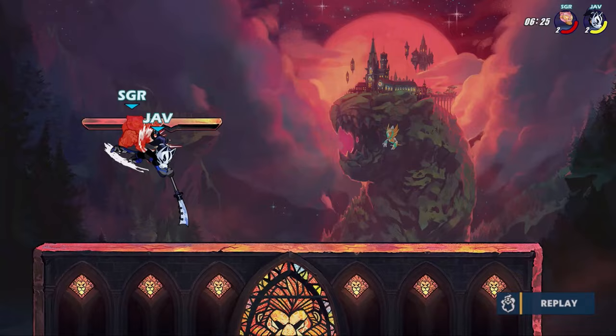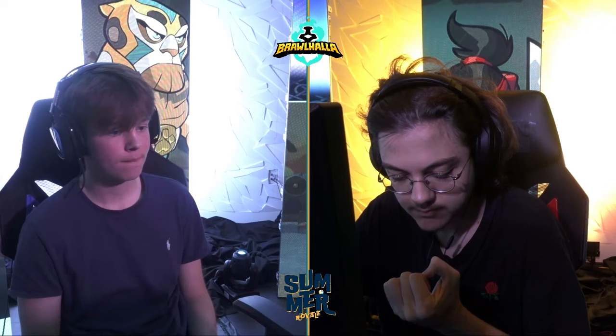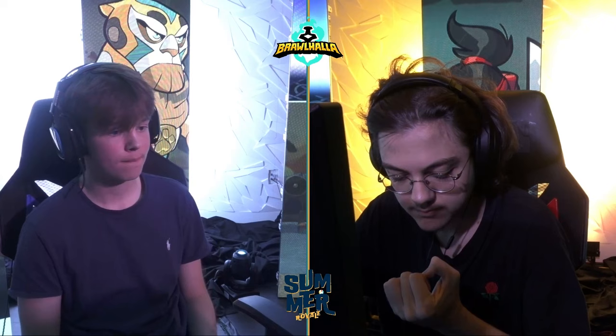What was even the game time on that one? That seemed to happen so quickly — just constant gas pedaling from Java. There was no breathing room for S Grape. Java was getting a knockout like every 40 seconds, less than a minute per stock.